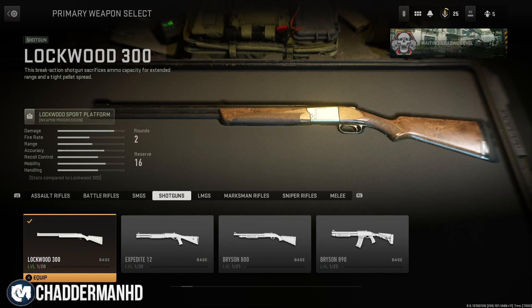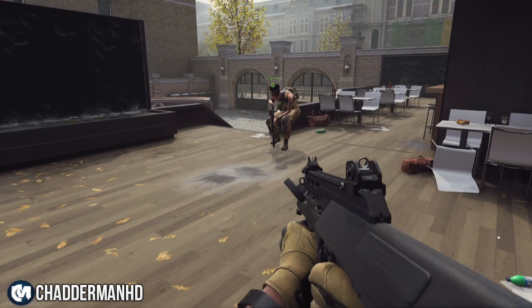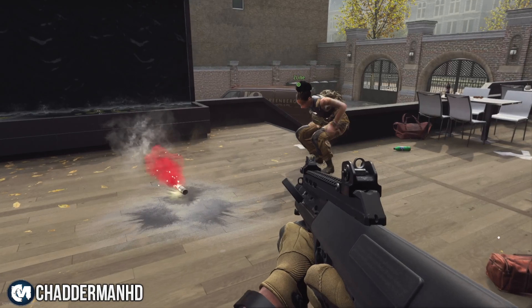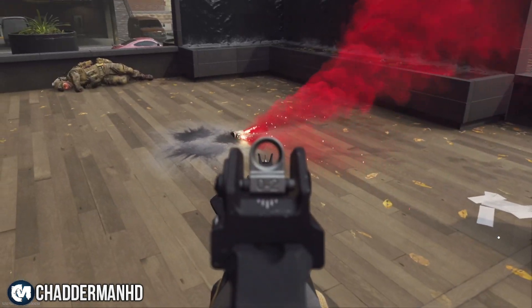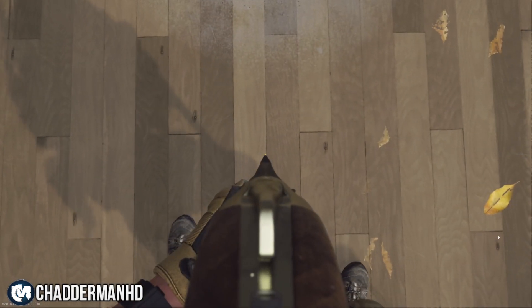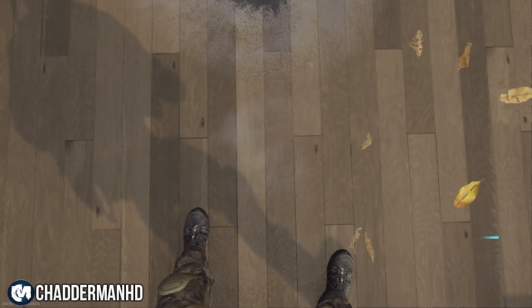One of the players is going to have to put on the Lockwood 300 shotgun — that's the player that's not doing the wall breach. You also want to make sure you've got the field upgrade called the loadout drop, and under your hunter package make sure you've got Overclock, because that will help you get two loadout drops.